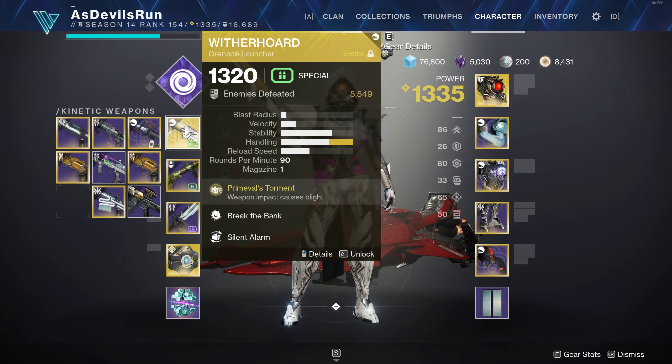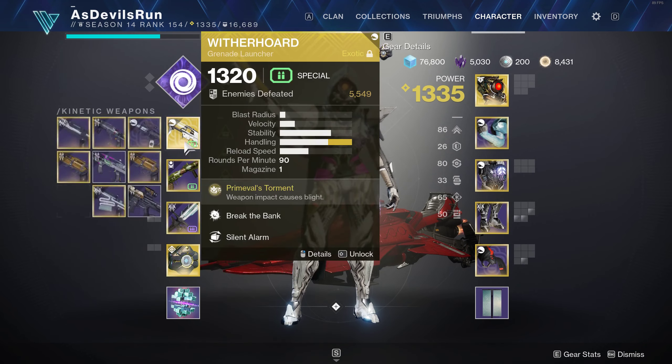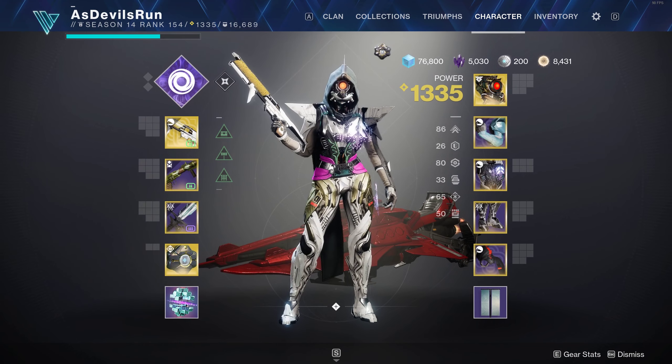I do it by going invis, hitting the Overload champion with this, and then immediately doing a heavy attack. I don't think you need Lucent Blade to do it either — no, you don't, because it wouldn't matter anyway. The heavy would proc Lucent Blade but it wouldn't get the benefit of it immediately.